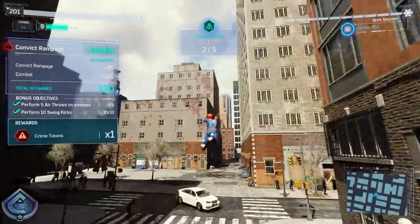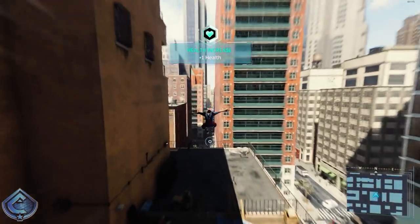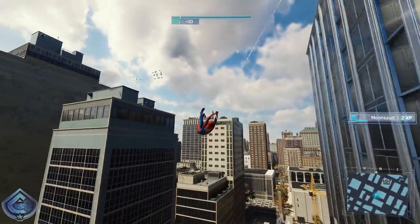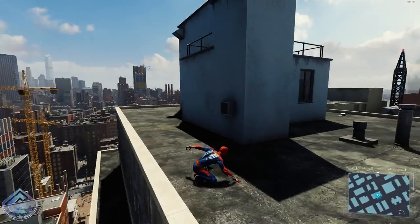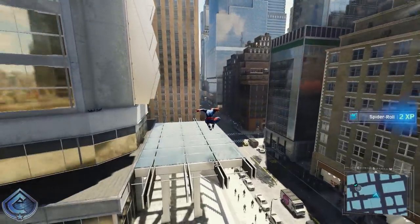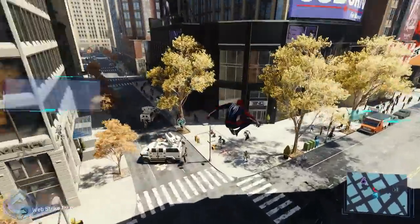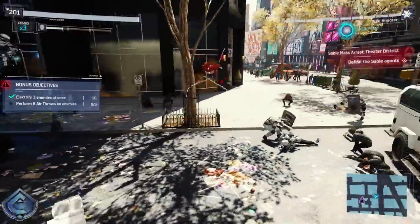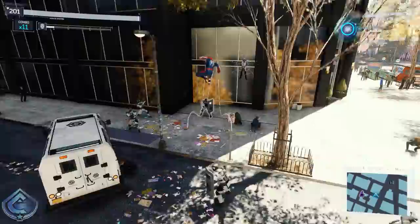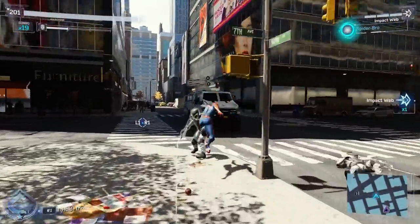I've got to put a stop to this — not him. Let's go. Ground teams, this is Control. Boss wants an update on the theater district. Over. Control, a group of civilians are inciting violence. Great, just when I thought I might run out of Sable agents to hit!